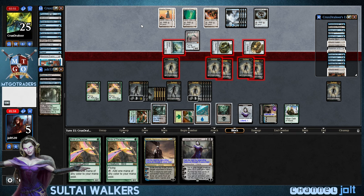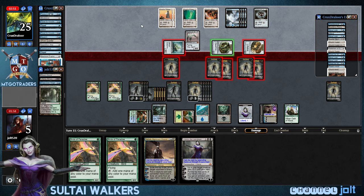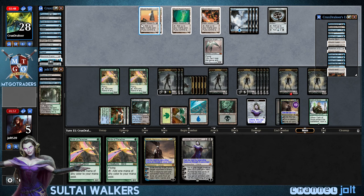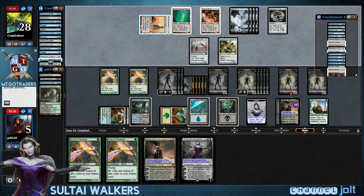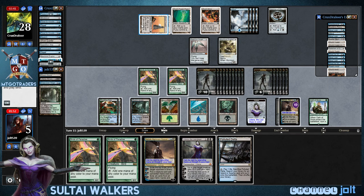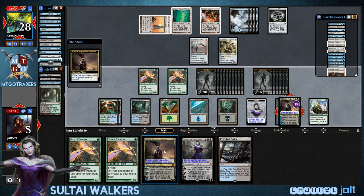Get into Polluted Delta — so we're going to plus Ashiok. Let's get into Birds of Paradise — come on, come on, let's do this. We've got to go. And if he has a Squelch, sure, go for it, man. Let's get down Birds of Paradise. And at this point, we're just trying to mill him out — let's go, we've got to do this.